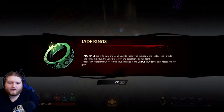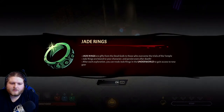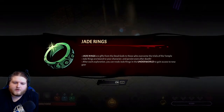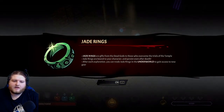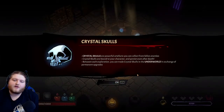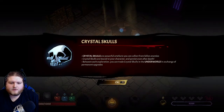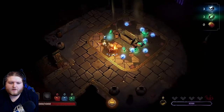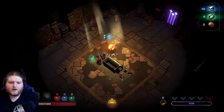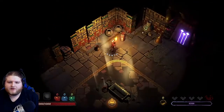Gems - jade rings are gifts from the dead gods. Jade rings are bound to your character and persist even after death. After each exploration you can trade jade rings in the underworld to gain new gear. Crystal skulls are bound and persist after death - each exploration you can trade them in exchange for permanent upgrades. So that's the roguelite aspect - being able to spend stuff afterwards.